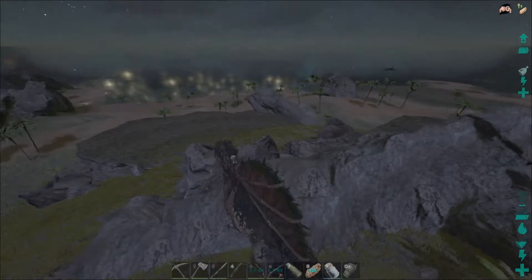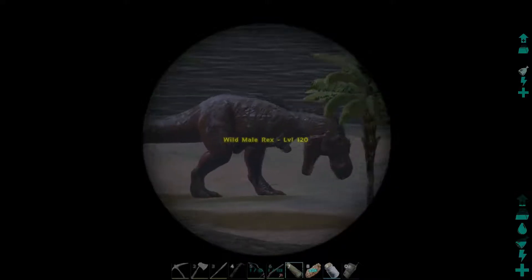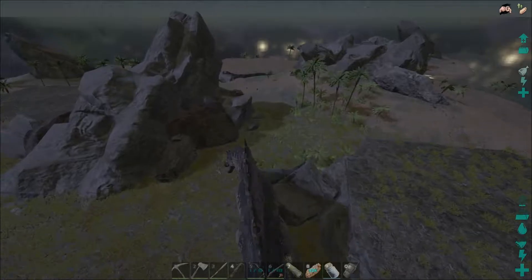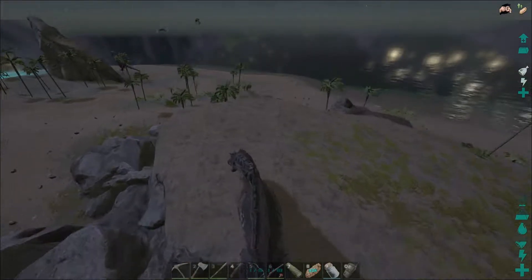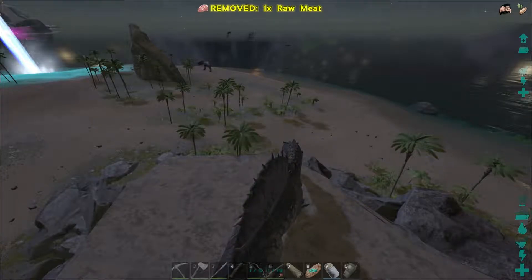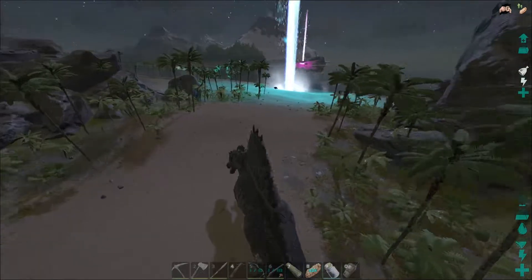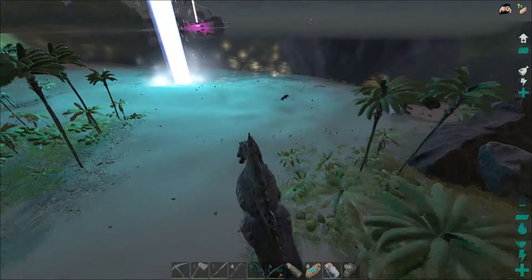I came over here to Dead Island because we've been looking for a male high-level T-Rex. And guess what I found? Way over there in the distance — there's a level 120 male Rex. We have finally found a perfect tameable Rex! So we're going to see if we can knock this guy out. I'm going to do it on foot. If I can get it attracted over here, I can probably get it stuck on this cliff. I'll just let it bite on my mount and get it stuck — that's the plan.